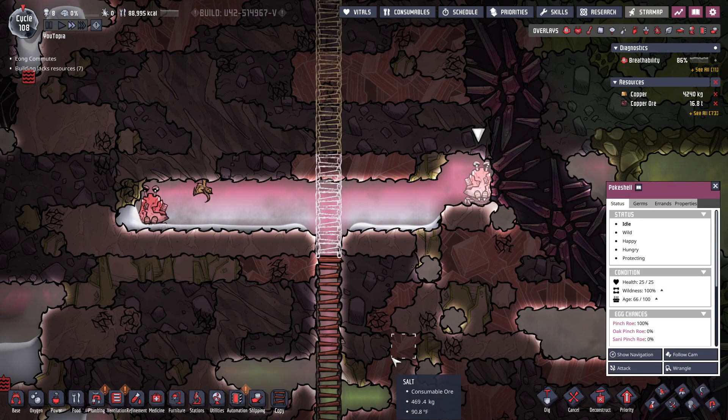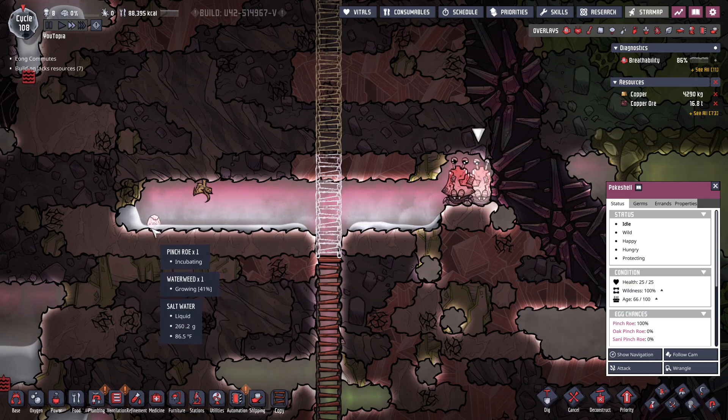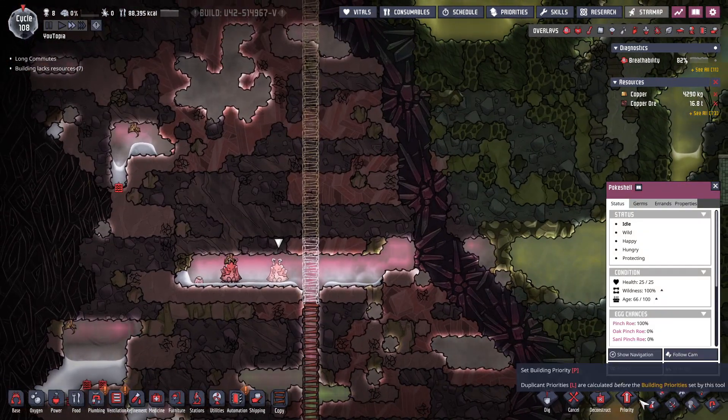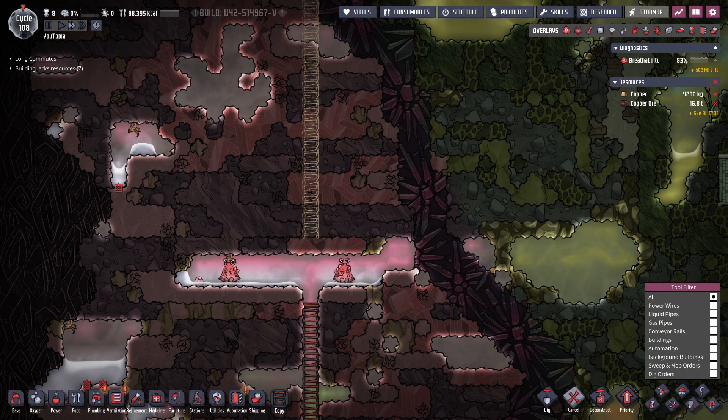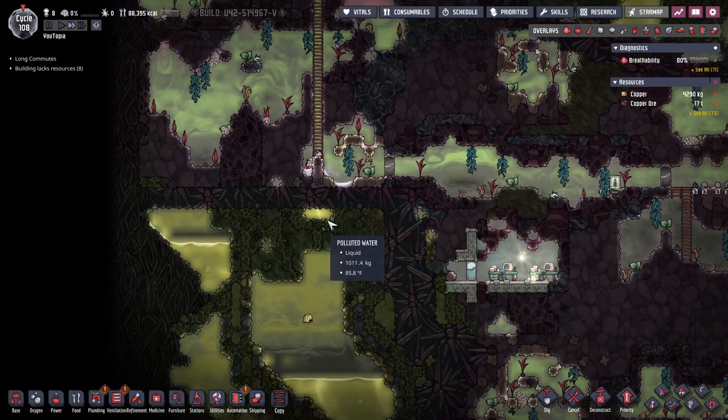These guys don't look too pleased — it says 'protecting.' This creature is guarding something special for them and will likely attack if approached. Oh, maybe the egg? Let's cancel this for now — don't need our duplicates getting attacked by some angry rock crab things.